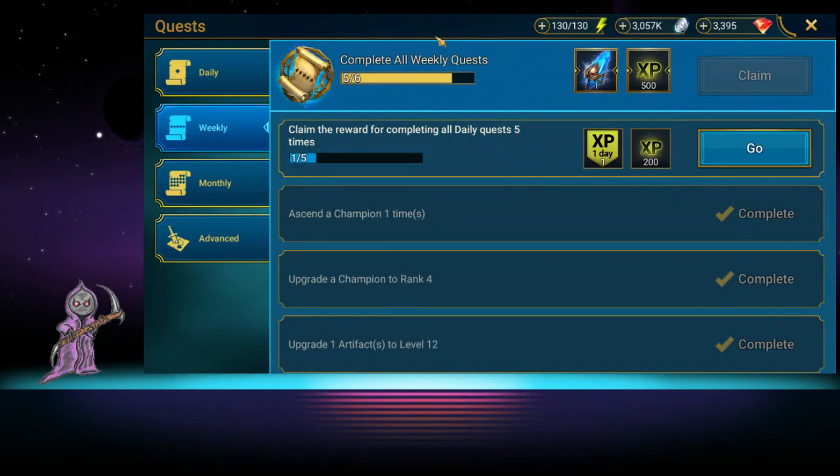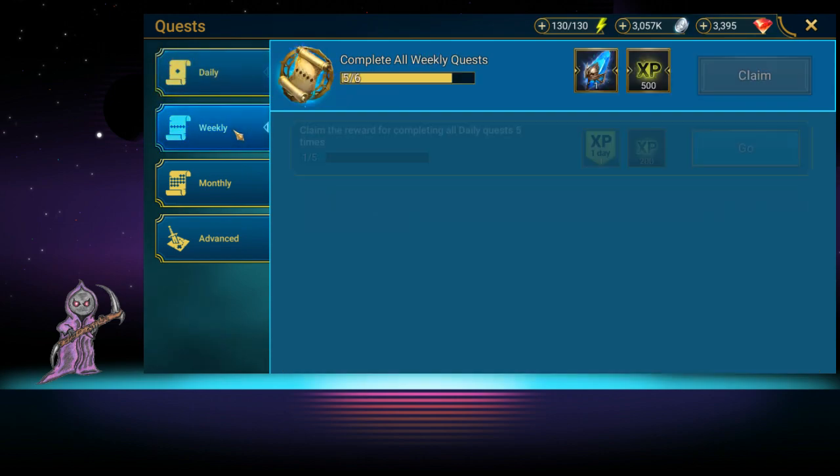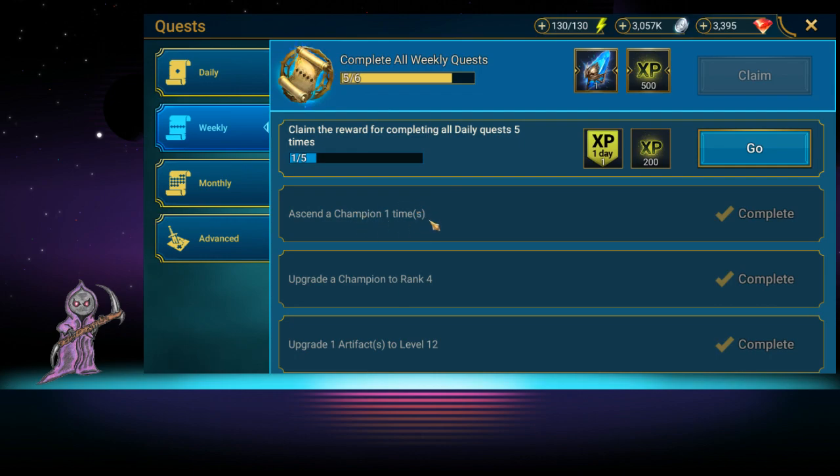The first thing we're going to talk about is quests. Every single day you should be doing quests — no ifs, ands, or buts. If you're not doing your daily quests every single day, you will be missing out on tons of energy. For example, fight in the classic arena five times and you get an energy refill — easy one.